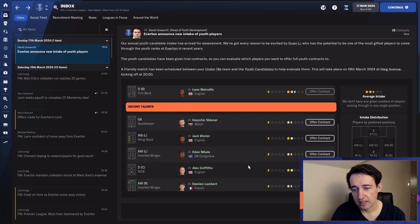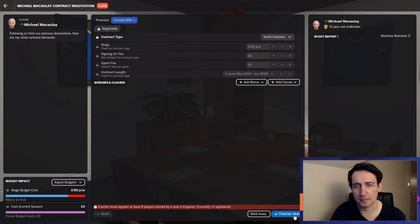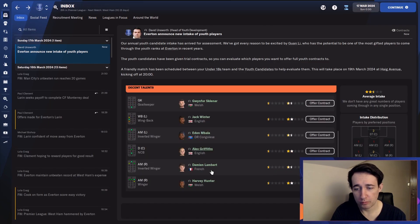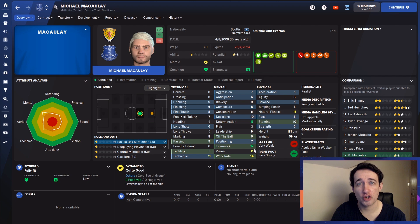Head into the decent talent section. I'm only going to show you anyone if they're notable. This lad might be one exception, but almost all of them have been similar — low strength and low pace. I'm really intrigued by that. Michael McCauley from Scotland — 17 determination, 17 teamwork, and even 14 on work rate. He's going to train the house down. I've said this before in an FM video — that sets the tone, the standard, for everyone else.